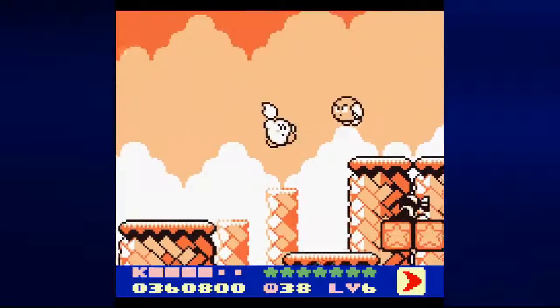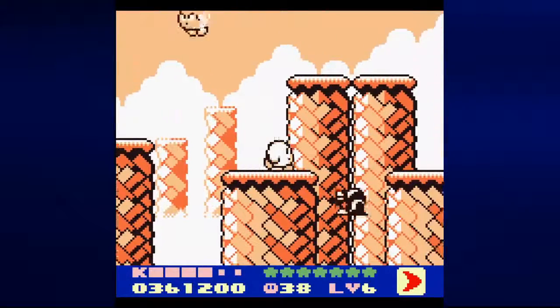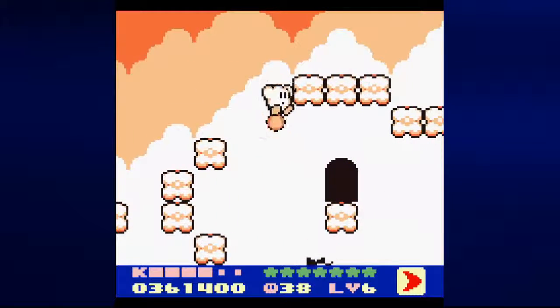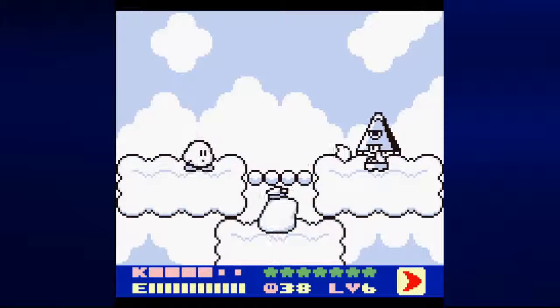Might as well go ahead and get the Cutter ability. Get rid of those blocks below the Shazo there. We make our way into this door and face the Parasol Miniboss.